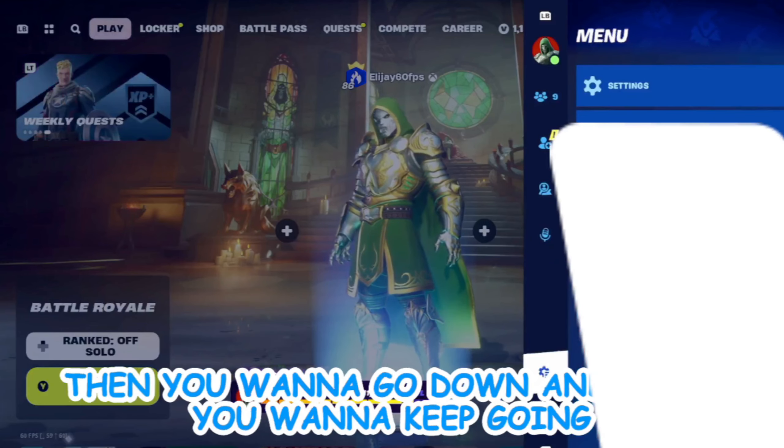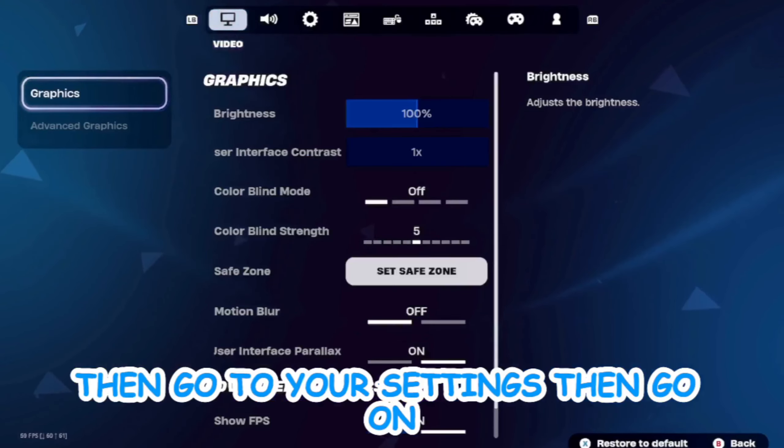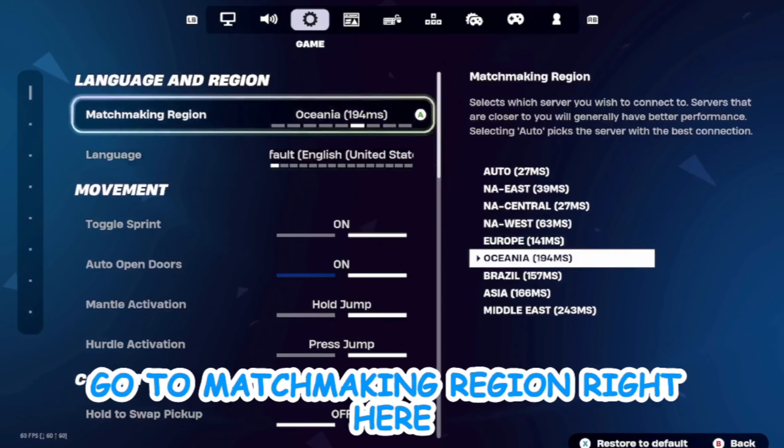Go down, keep going, and then go to your settings. Scroll over two times until you see the game icon — it's a little gear. Then go to Language and Region. Make sure you're right here — don't change the language.